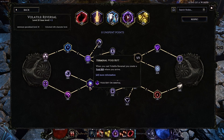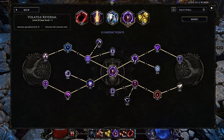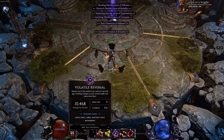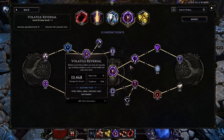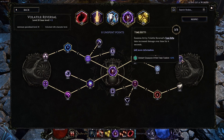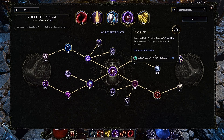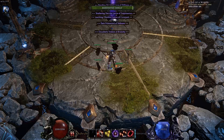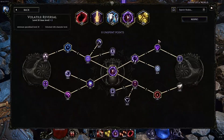Volatile Reversal is our main damage cooldown. We're reducing the cooldown down to 4.7 seconds, and we can reduce it even more when hitting unique enemies or killing mobs in monoliths. We're getting 30% increased damage taken, and then 40% and 30% increased damage over time taken — so that's about 90% increased damage the target will take when we use Volatile Reversal on them. That's an insane damage boost for this build, or any damage over time build. With the plus 2 points from gear, we're getting the Warp Time node for some increased attack speed.